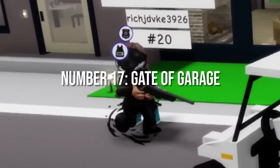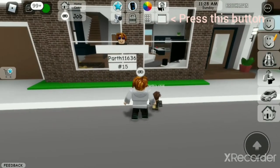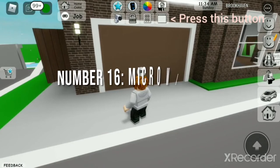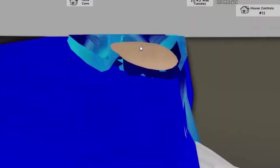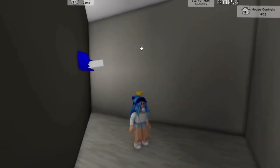Number 17: Gate of Garage. Squeeze your sides to 0.5 and then enter the house from the garage. Using the ladder, climb up the gate of the garage — this is a secret location. Number 16: Microwave Oven. After that, move up the stairs just beside the garage and make your way into the kitchen. There you will find a microwave oven on the shelf. Go into the oven and you can hide in there.